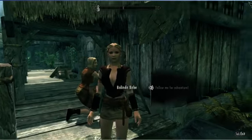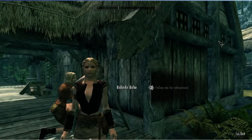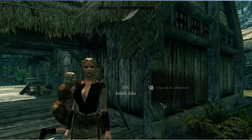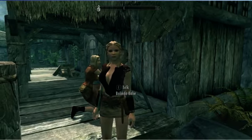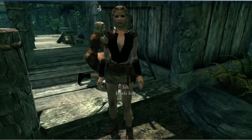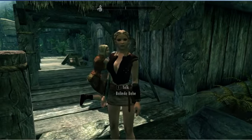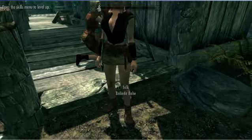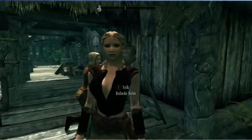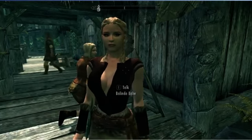Here's Belinda — I believe she was the first one that I put on here. She's wearing the standard red guard clothes, but I have Killer Keo's skimpy guard replacer, which makes her clothes look skimpy of course. She can also wear just about anything you give her.